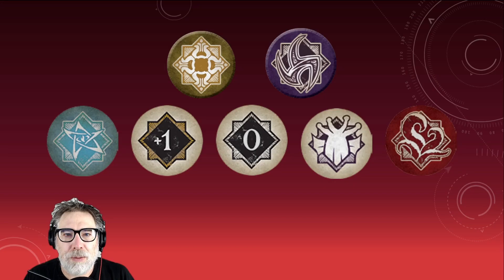Before we get started, a quick reminder of how we rate cards here on The Whisper in Darkness. The best of the best get an Elder Sign, while the worst of the worst get an Auto Fail. Cards in between get a plus one, zero, or Elder Thing respectively. Cards that you build around or that are good in one particular deck get a Bless token, while cards we believe are destined to end up on the taboo list or are simply bad for the big game get a Curse token.